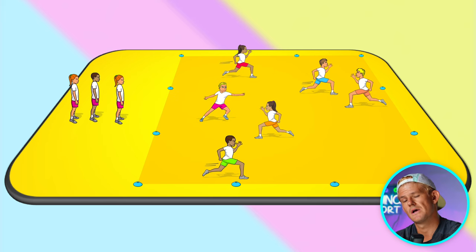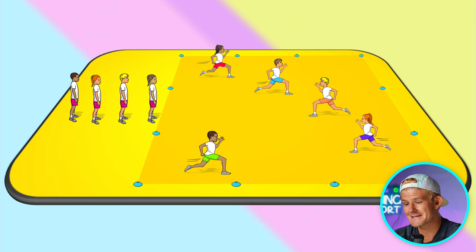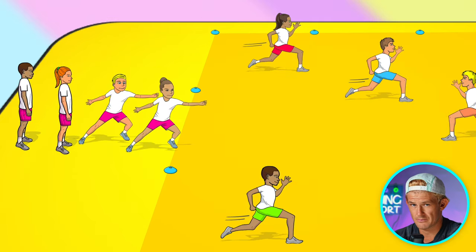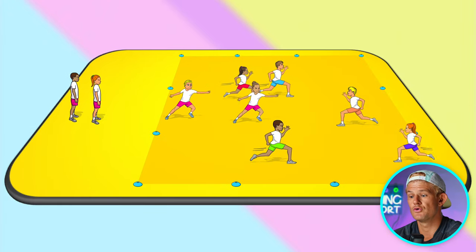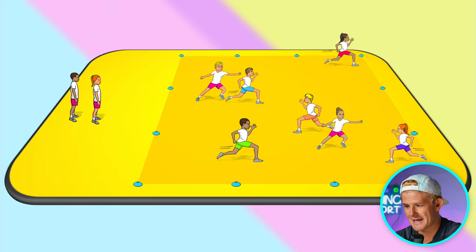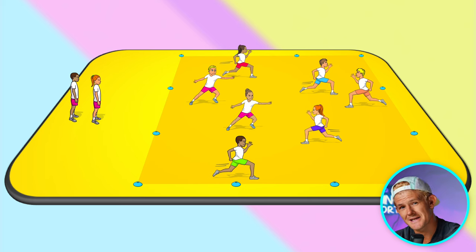The teacher blows the whistle and the next person in line comes in to eliminate as many as they can. If eliminated, whether one person or five, they leave the square and join the chasing line. You can also adapt it so instead of one chaser at a time, two people come in together, making it even harder to dodge as they try to tag as many as possible before time is up. It's a continuous ongoing tagging game.